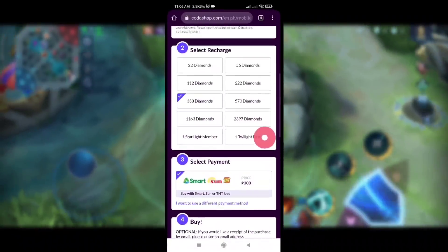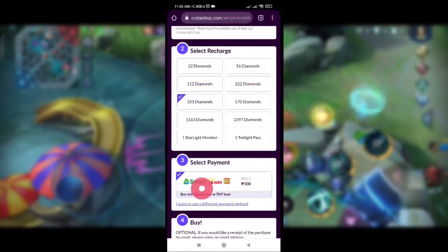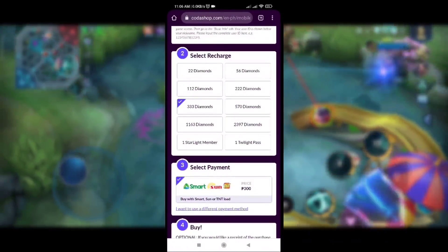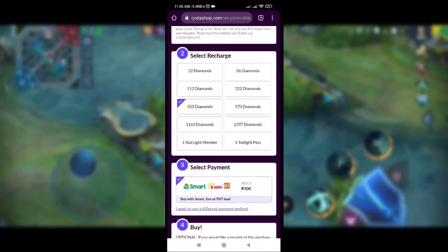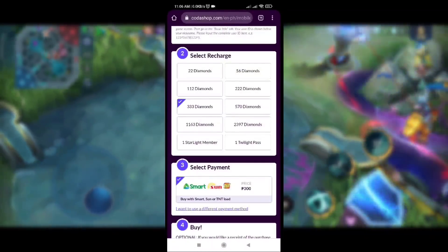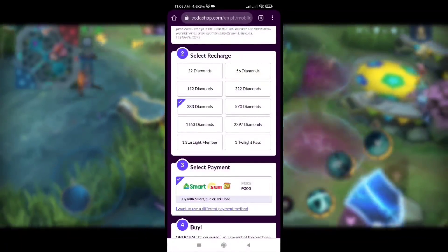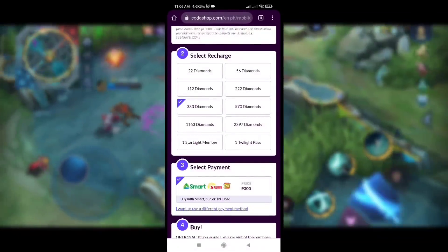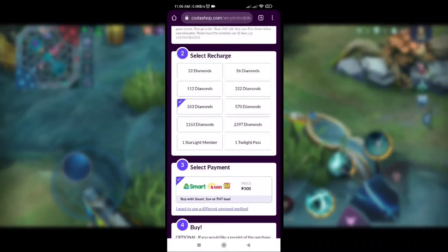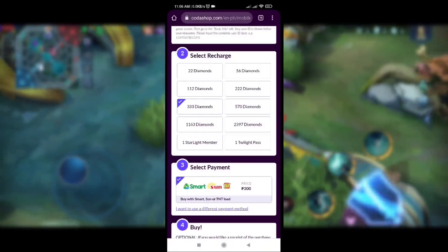Kaso lang guys, ang disadvantage nito is para lang ito sa Smart, Sun, at TNT na SIM card. So kapag magre-recharge ka, ito talaga yung gagamitin mo. Kung wala kang ganitong SIM card, manghiram ka na lang sa family mo — sa mama or papa mo, o sa kapatid mo, o sa kaibigan mo — kapag magre-recharge ka, hiramin mo na lang yung SIM card nila. Or makigamit ka na lang ng cellphone number nila kung yung SIM card mo is TM or Globe.